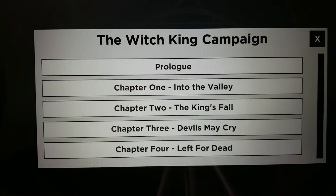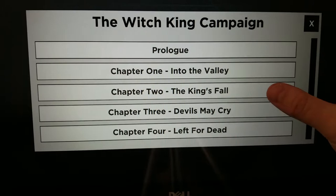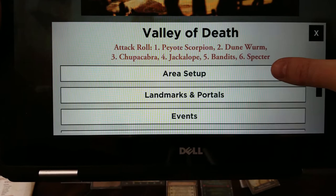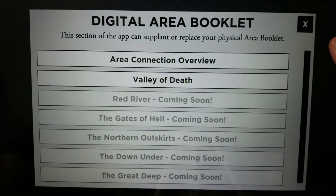Stephen is close to getting a PDF version up — I think he's already given it to Greenbrier Games. So you can use a physical copy if you don't like apps, but if you don't mind apps, this is just awesome. I'm only using the app for the Valley of Death story to replay it with the new system. You can also use the app to resolve tall tales and look at area setups instead of using the area booklet. Here it shows Valley of Death — how to set it up just like in the book.